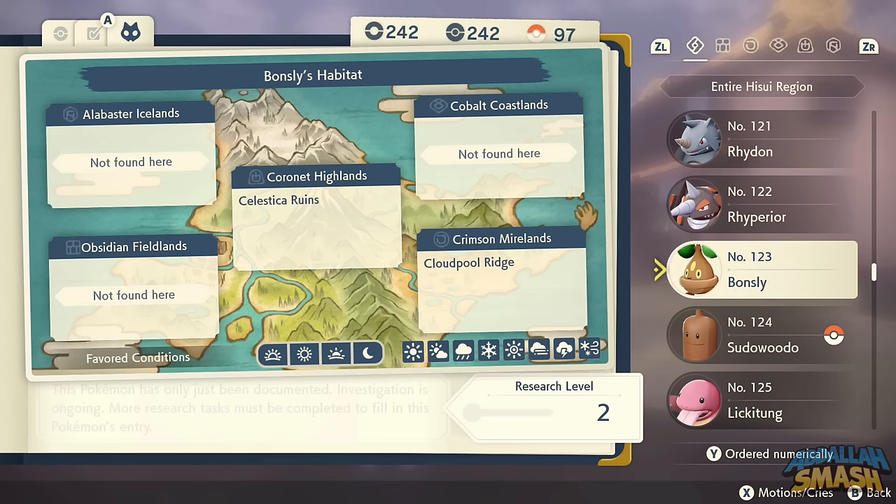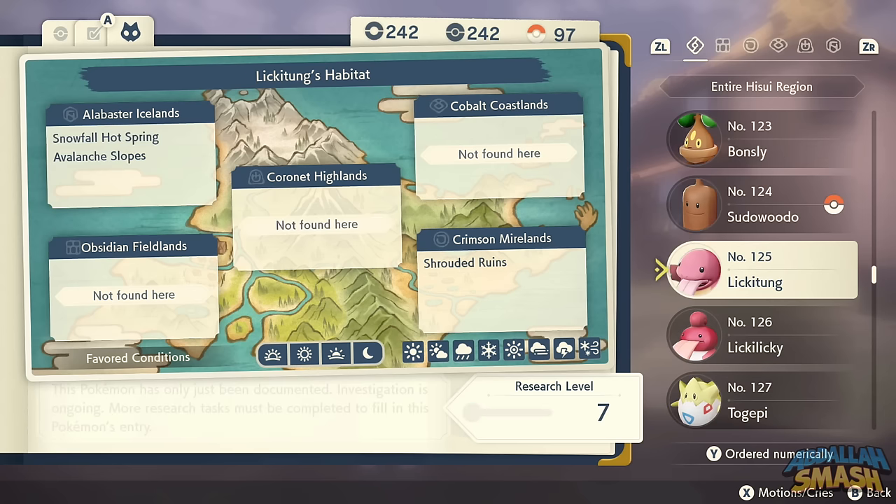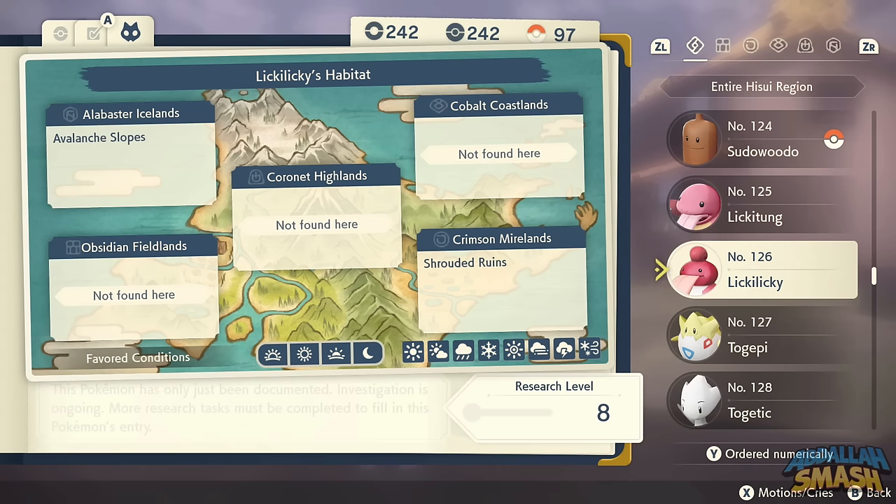Bonsly is a little harder — found in Cloud Pool Ridge. Sudowoodo can be found in Cloud Pool Ridge or Celestica Ruins, standing very still and looking exactly like a tree. Lickitung and Lickilicky are all over Alabaster Icelands, specifically Avalanche Slopes. Togepi is a bit harder to find — Bather's Lagoon is where I found mine, and they're also in Tranquility Cove. There's even an Alpha version in the Cotton-Sedge Prairie that was gigantic.